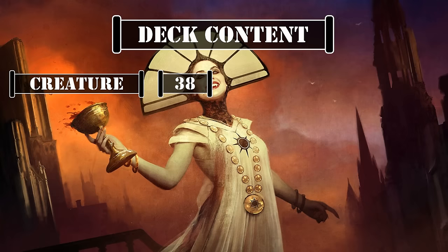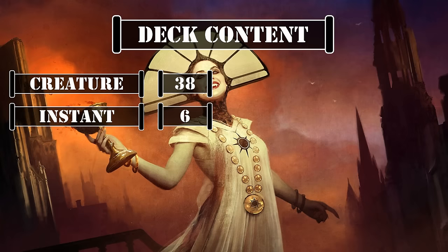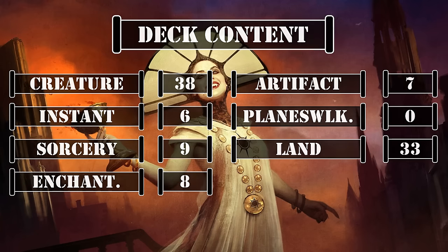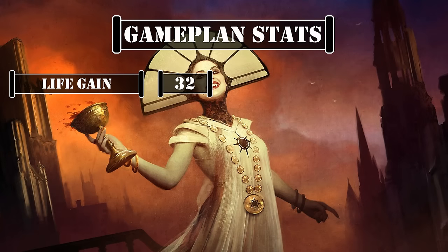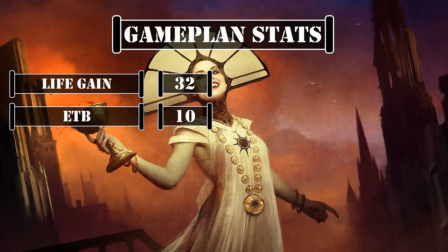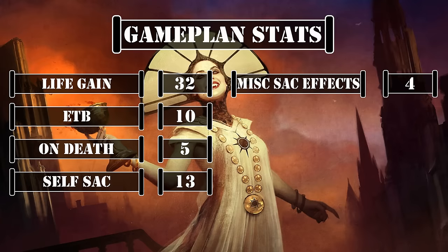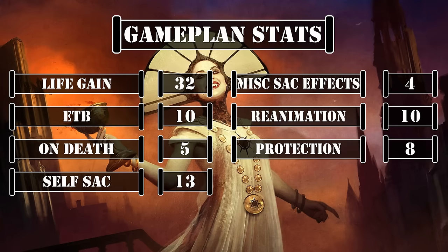This deck currently has 38 creatures including our commander and companion pairing, 6 instants, 9 sorceries, 8 enchantments, 7 artifacts, 0 planeswalkers, and 33 lands. Looking at the stats that matter to our game plan, we have 32 sources of life gain — 10 occurring when creatures enter play and 5 when creatures die — 13 permanents that can sac themselves, 4 additional sac effects and outlets, 10 sources of reanimation, and 8 cards that can protect our creatures. This leaves us with a final build with plenty of ways to enable Amalia and Lurrus via life gain as creatures enter and leave play, various ways to get creatures into the bin to be reanimated, and a suite of protection effects to ensure both commander and companion stay in play as long as possible.